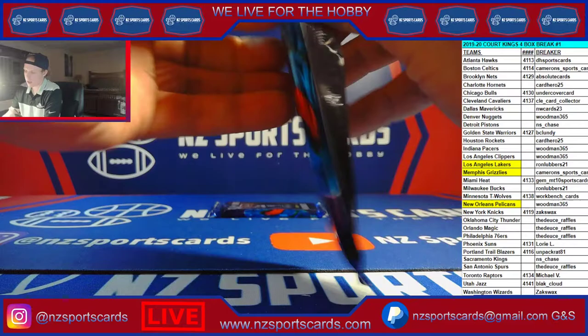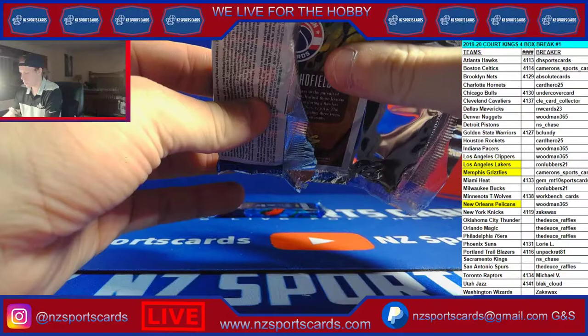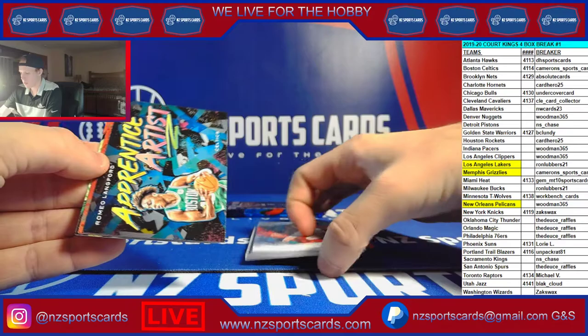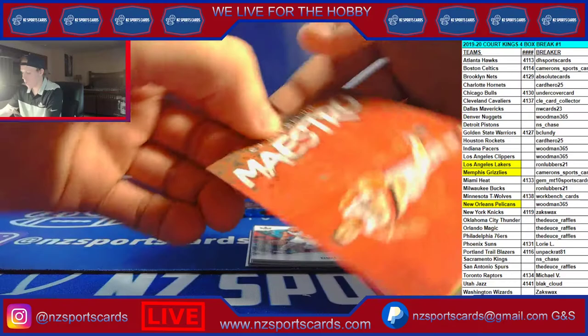We'll see, man — maybe it's right here. Oh, this one's thin — I think this one has two autos. Is Zion a redemption in this? I think we got two autos here, y'all. Romeo Langford apprentice artist. CJ McCollum maestro.